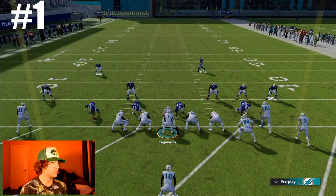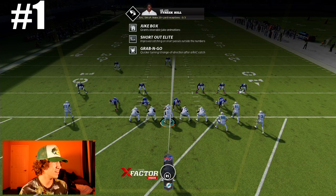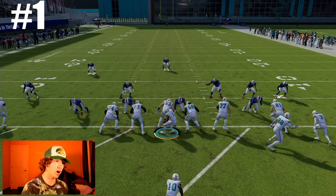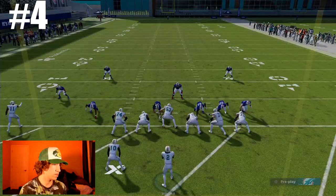Tyreek Hill has an x-factor at running back, and it's still his wide receiver x-factor, which is weird - he's not going to get activated so it doesn't really matter. Here we go on attempt number one - a toss to the right side. This could be it! Oh wow, actually no it wasn't. Number two - run on the inside, jukes, nothing. With Tyreek Hill, let's see what we can do. We just need to find a gap. We haven't gotten a single yard yet.